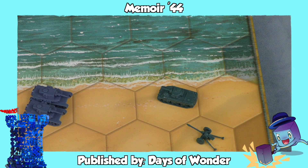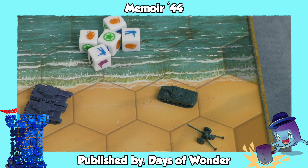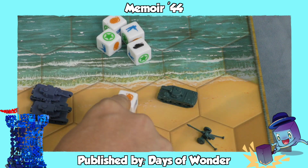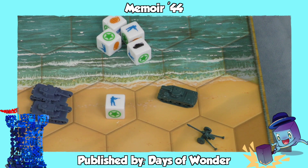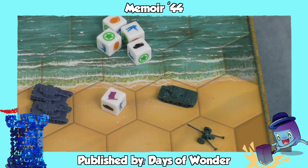Memoir 44 and many other modern, lighter war games have taken us a step further, where when you attack with dice, you simply need to roll the picture of the thing you're attacking. If these tanks were attacking, they're trying to roll a tank symbol or a grenade symbol, which is wild. There are more infantry symbols on these dice, so it's easier for men to get shot. Other symbols might cause a unit to retreat. It's a very simple system which eliminates the need to look up tables.